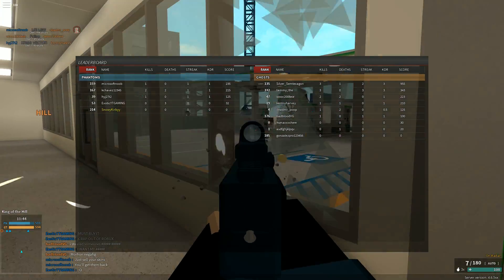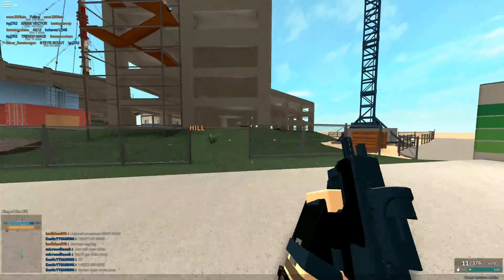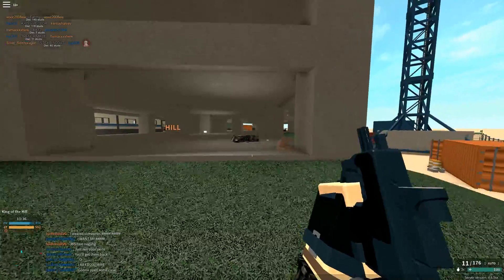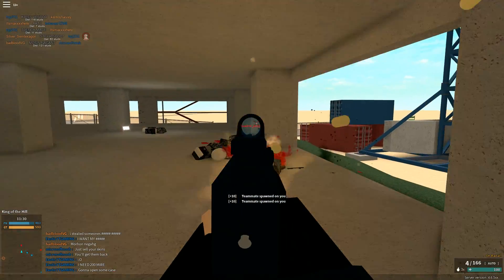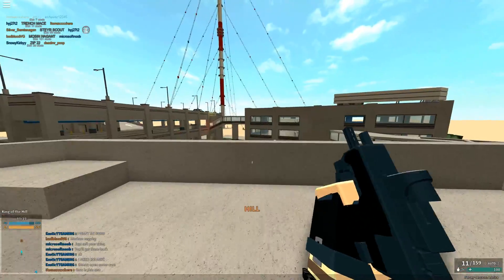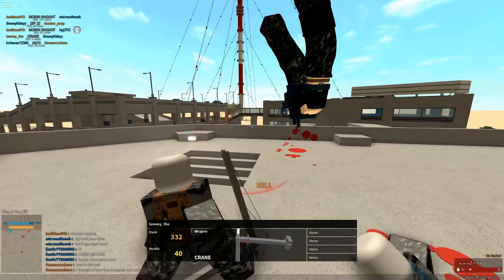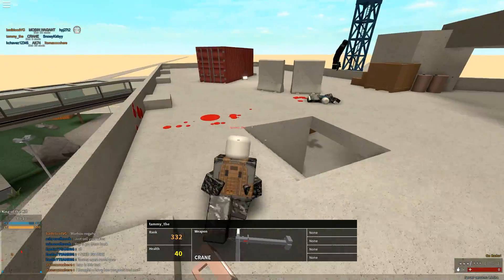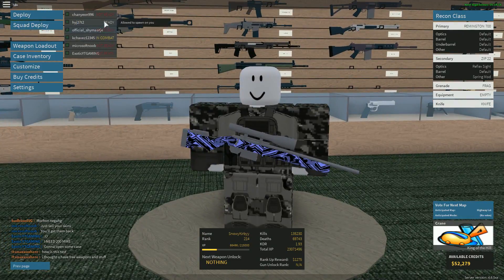Even though the server looks pretty dead — it's 12:46 in the morning — I'm going to be playing with the new Zip 22 for a bit. Look at that recoil! It shoots like a million RPM and you get rid of your entire mag in like one shot. You know how the Zip 22 had that one-shot glitch? It's basically like that with a little more recoil.